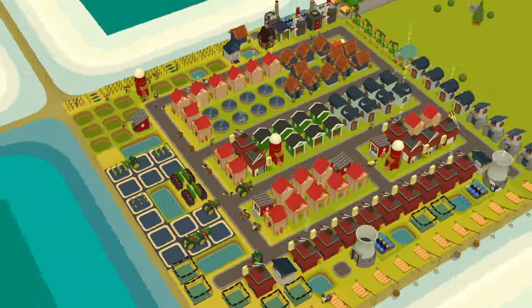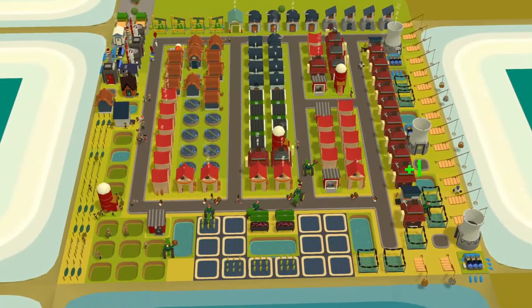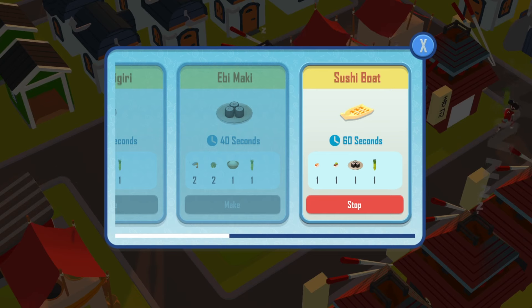The Common Ground World Competition happening on August 13, 2024 will feature the Sushi Boat meta. The craft requirements for Sushi Boats are one Ebi Maki, one Salmon Nigiri, one Eel Nigiri, and one Wasabi. It is crafted in the Sushi Restaurant with a craft time of 60 seconds and stored in the storehouse.